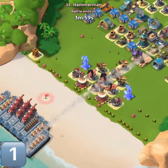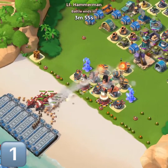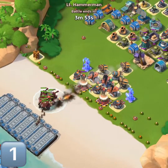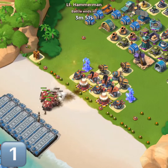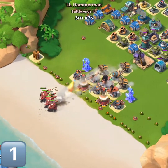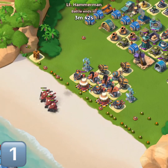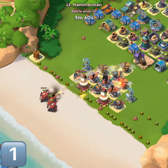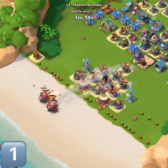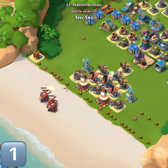Here we go, Hammerman stage one. They're busting out everything — warriors, riflemen, and tanks in this one. But it is stage one, so they have the weakest troops. We've got a shock and that's exactly what's going to help us take them out, along with the triplicate of boom cannons. We are taking out those tanks, no problem.